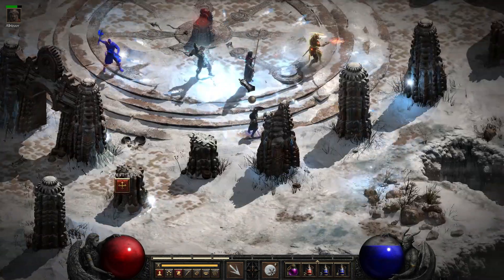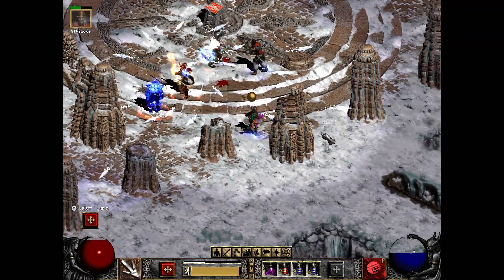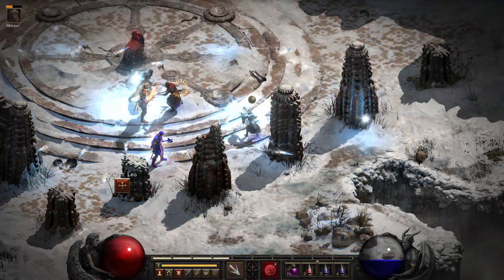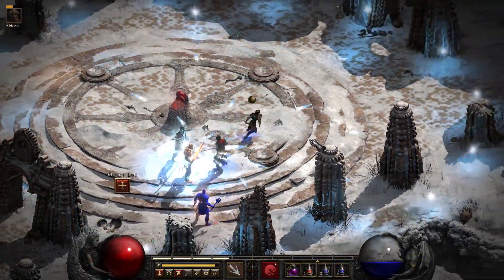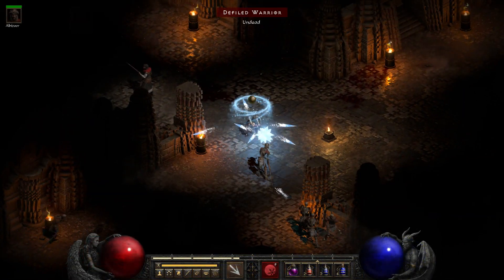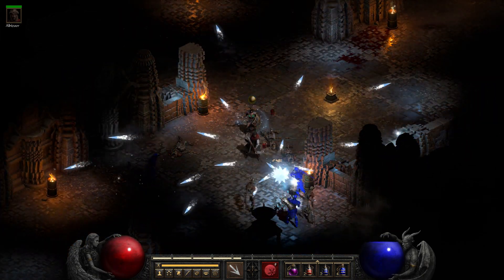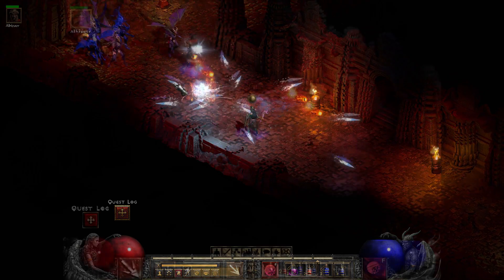Here we are at the Ancients battle. And now we are battling the Ancients. I got a little Frozen Orb spell — super happy about that. I really love Frozen Orb. I did a Short just about Frozen Orb. Here we are in the Worldstone Keep. Worldstone Keep looks good, as you would expect — it all kinda looked the same so I just kinda glazed through that.